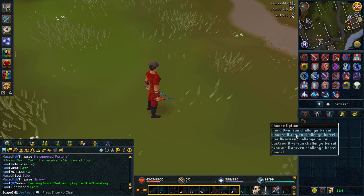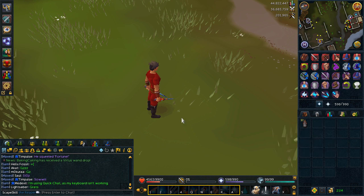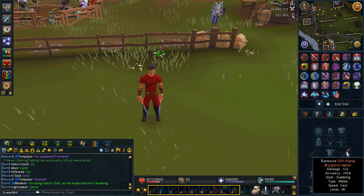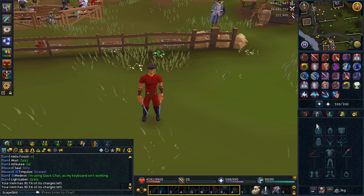So this is a live commentary in-game clip of the Dwarven Challenge Barrels. We're going to see what they actually do and what the purpose of them is. I've decided to test it out with some drygore rapiers - I've just got some drygore rapiers here, that's all I've got on me, and they're both charged.